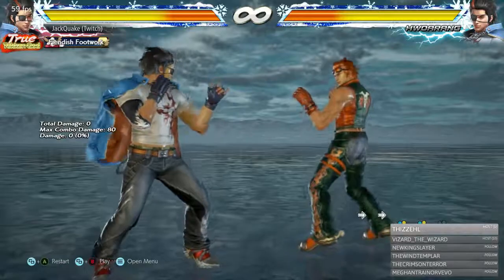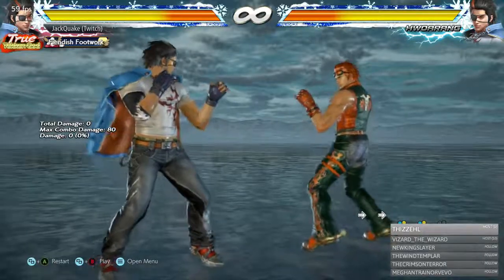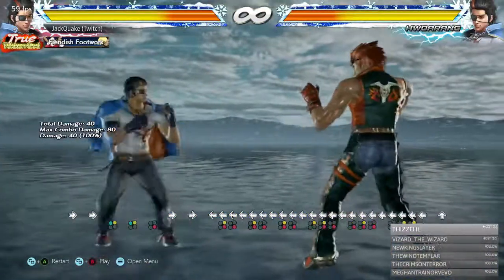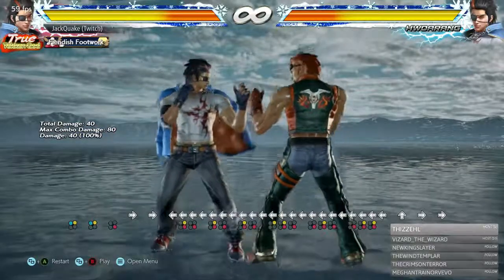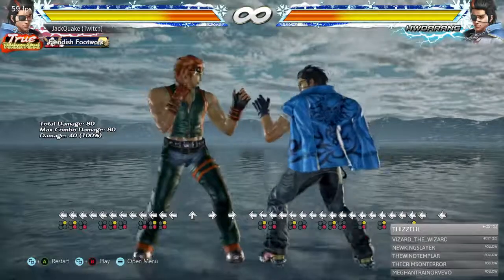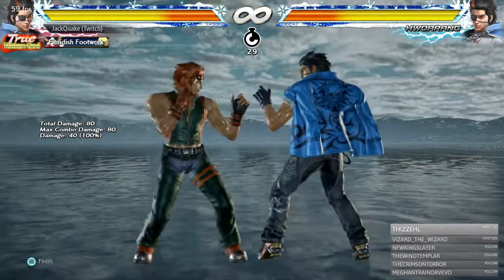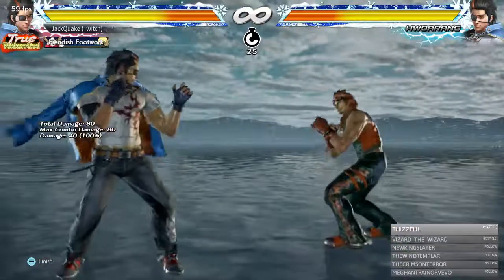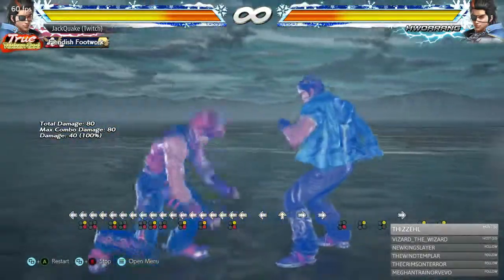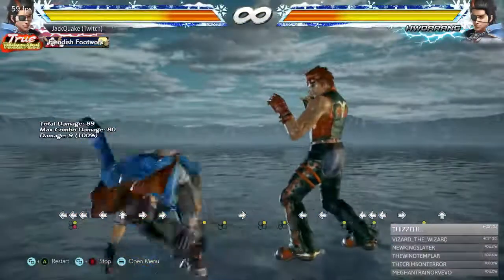The last command grab is 2+4, where Hwarang rolls back — useful for realigning himself and getting the opponent against a wall. The break for this is 2.